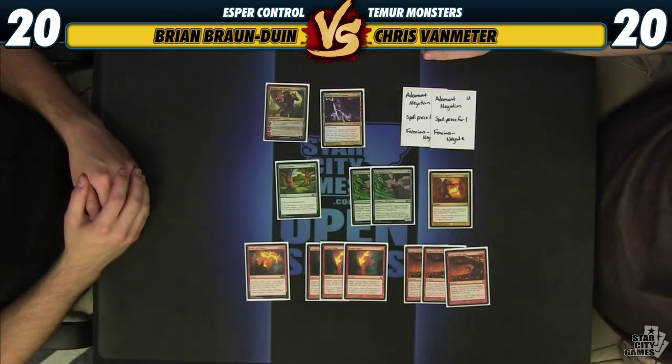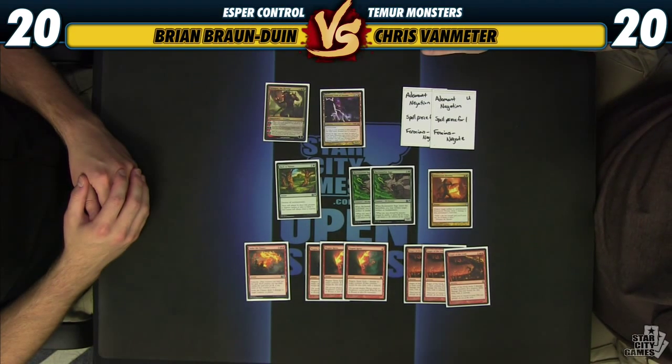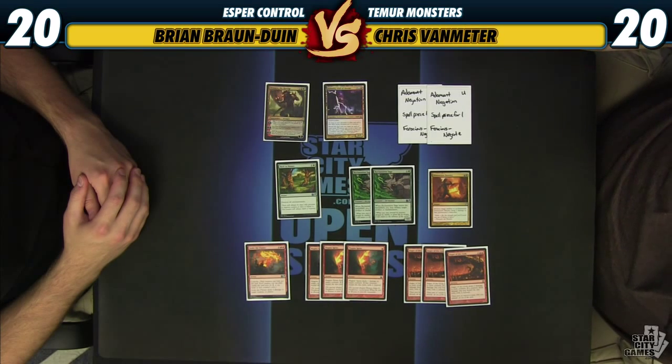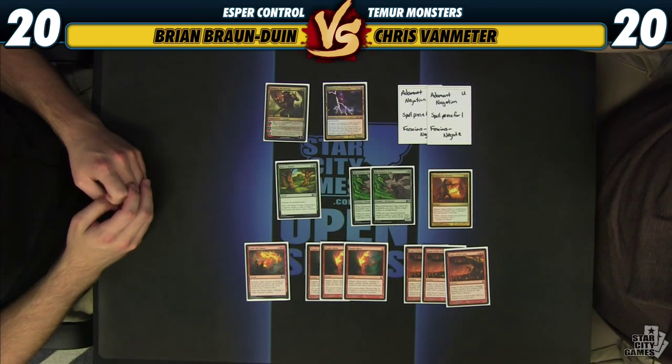For the sideboard of the Temur Monsters deck: I have a third Xenagos, God of Revels in the sideboard. I actually wanted four in the main but ended up cutting two because we already have a lot of fours and fives. The card is definitely very good against control strategies. I also have a Keranos in the sideboard — a very good threat against control decks that keeps drawing cards and dealing three damage every turn, especially with no Sphinx's Revelation around.